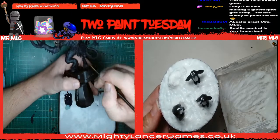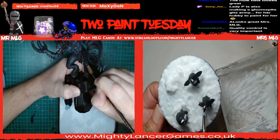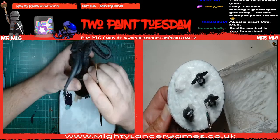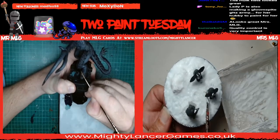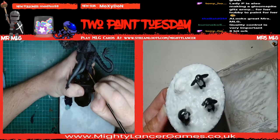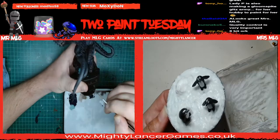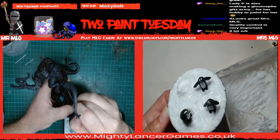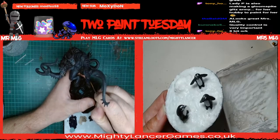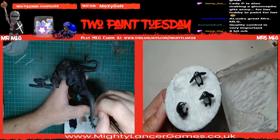Yes - Lady Pikachu is making a Gloomspite Gitz army. I think it's Red's missus - I'm not sure, I don't want to marry off people when I can't quite remember. But hubby's going to paint it and Lady P is sticking it together - which is the wrong way around for me! The music's gone off again, that's very annoying. Sorry Red, that was my second choice - sorry Lady P, married you off to the wrong person, sorry! I'm not being very talky because I'm concentrating - I want to do a good job on this.